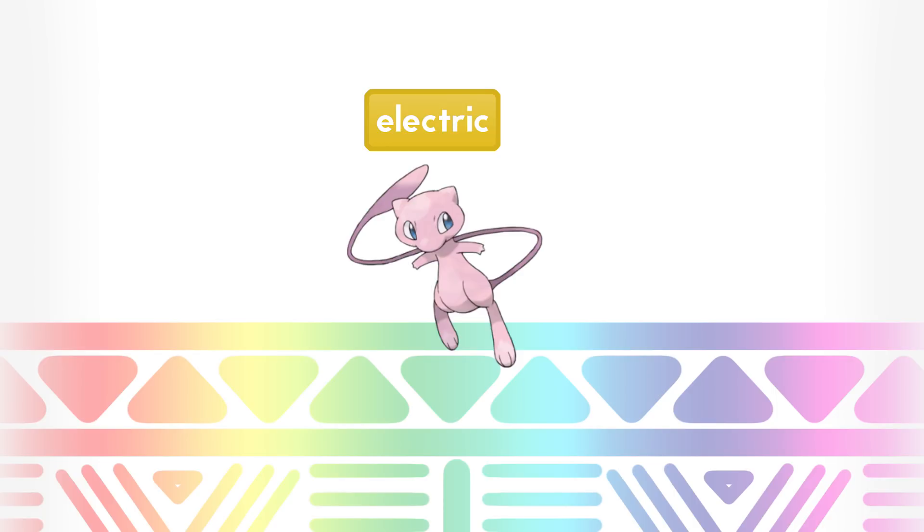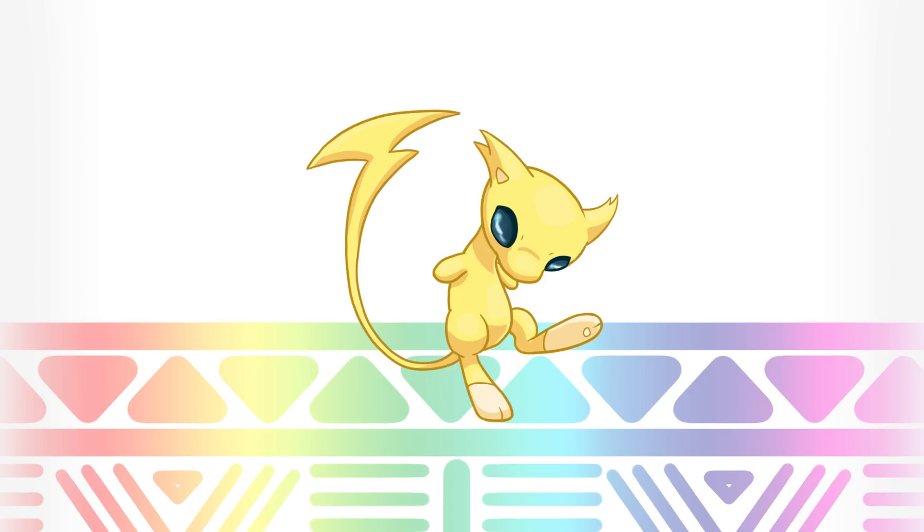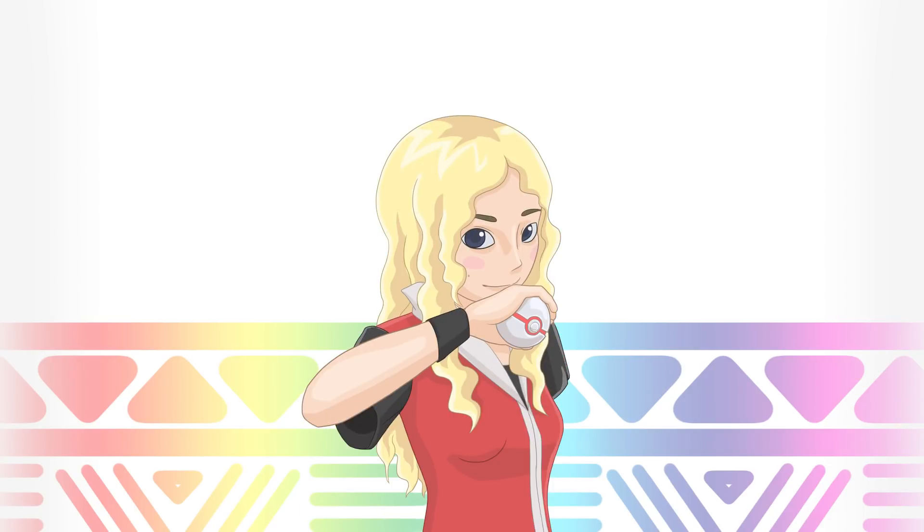That takes us to the very last Pokemon — number 151 — Mew! Its new type is Electric. Instead of light pink it's light yellow. It's probably the hardest Pokemon to spot because it can turn invisible, and even if it couldn't, it goes by so fast you could never see it. What you might see is the sparkling trail of electricity it always leaves behind. And that's it — that's the last Pokemon. I've drawn all 151 Pokemon. Thanks for watching this series, bye!